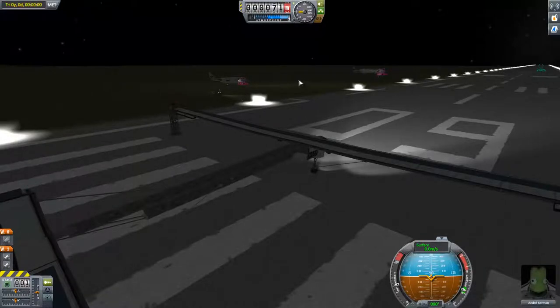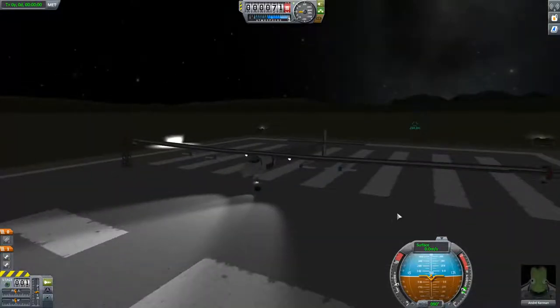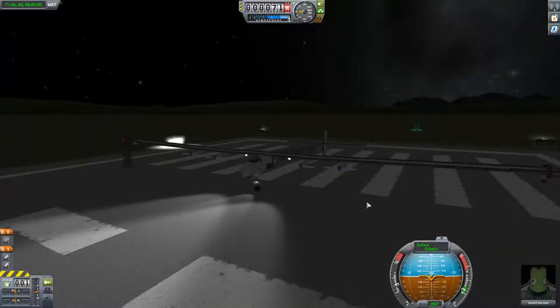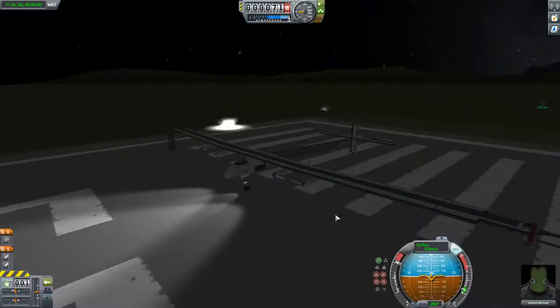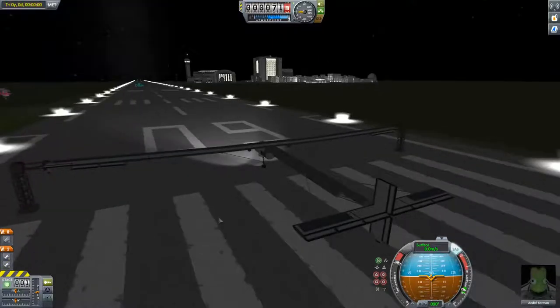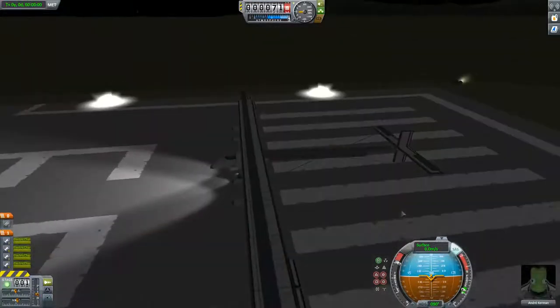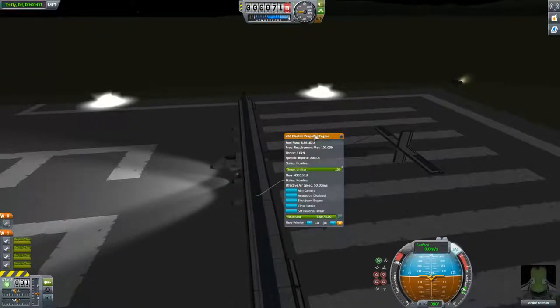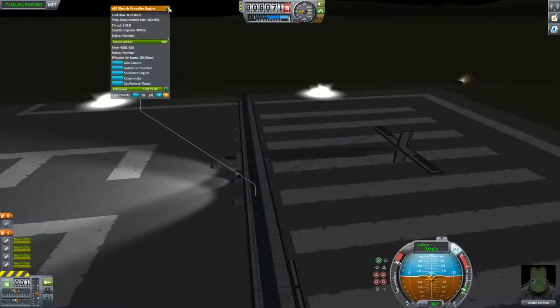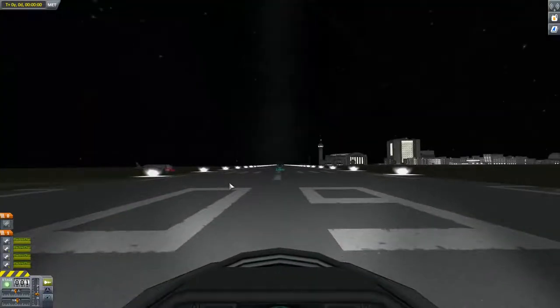We can see that the support aircraft and service rover are in position outside of the runway and it's time to go. Full power, SAS on even if we don't really need it, lights are on, flaps are down. Let's power up the engines. I'll open a menu to keep an eye on the situation, and let's go.